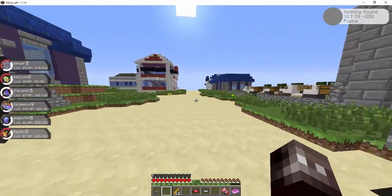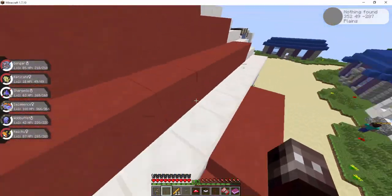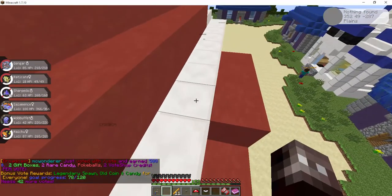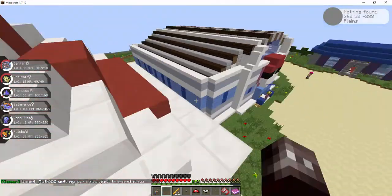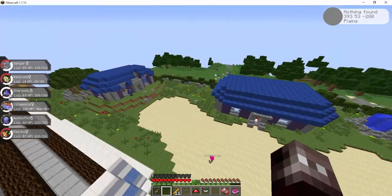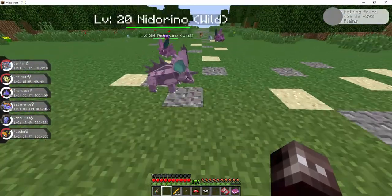The big difference in the actual Kanto world is you're not able to break any blocks at all — nothing I can do. That's because it's all a pre-made world.